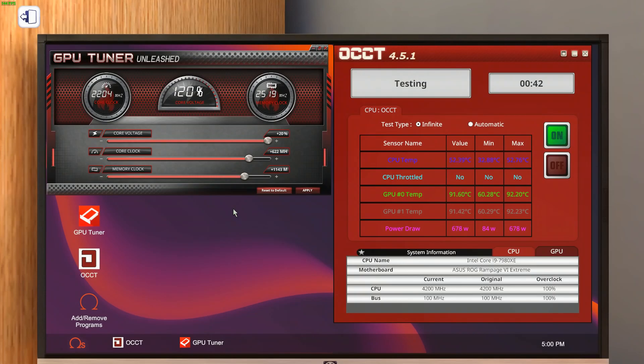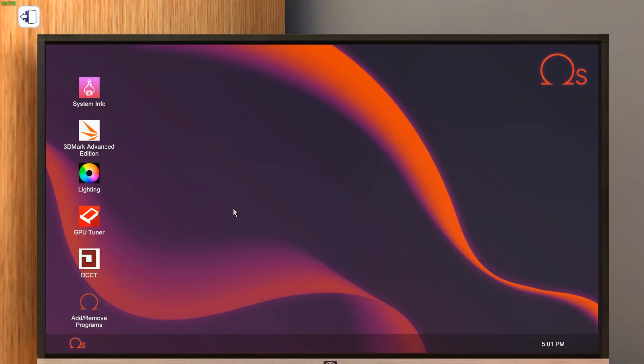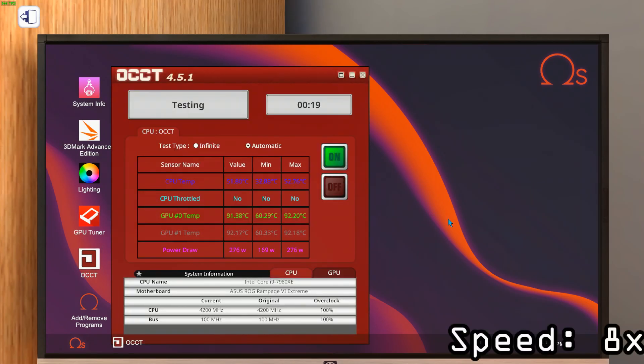It looks like we've found our best possible GPU clocks. One thing that we need to do at this point is restart the PC. We need to do this because there is currently a bug with OCCT that can occasionally crop up. This bug essentially bypasses the temperature and power limits and allows you to just go nuts. So we need to restart the PC to make sure that didn't happen so our score is legal. It looks like we're good, so we can move on to CPU overclocking now.